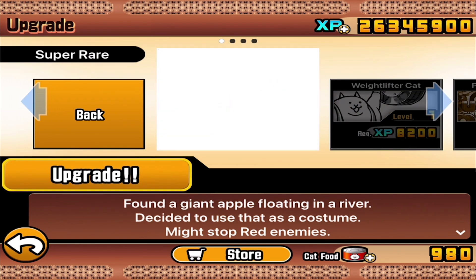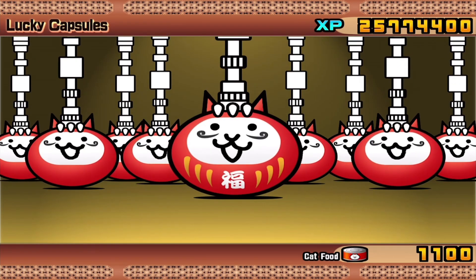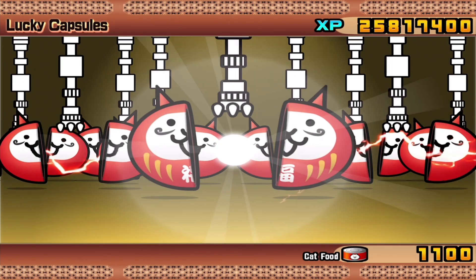Everyone is obviously going to get some upgrades because I think we could probably afford that. Especially apple cat, who is quickly becoming the front runner for my favorite. I also have lucky capsules — I've got 23 of them, so let's try 10. Hopefully they have something amazing. Well, I did get 30,000 XP, which is obviously very needed. That was about it, so let's do it again.